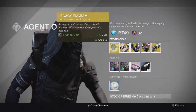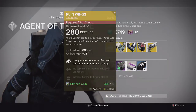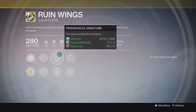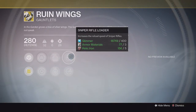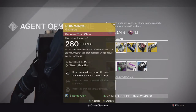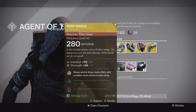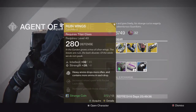Next up we have the Ruined Wings year 2 version for the Titan. This one has heavy ammo drops more often and contains more ammo in each drop. It also has increased intellect and strength, increased grenade throw distance, bonus grenade energy on melee hits, sniper rifle reloader, and rocket launcher reloader. Pretty decent - it has the increased reload speed with rocket launchers and the same perk as year 1, so it's solid for PvE.